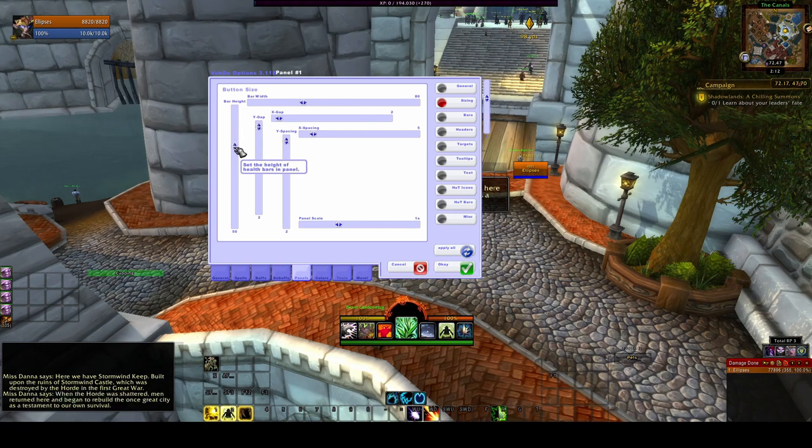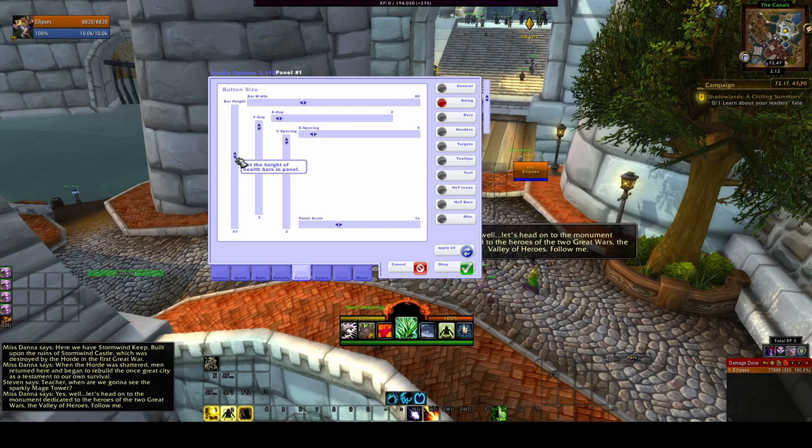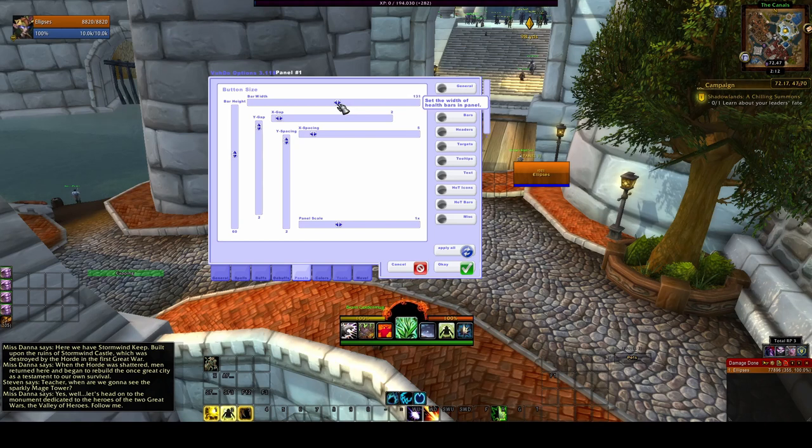Next we're going to change the bar height. You can drag it down and make these really big if you want. I usually pick an even number — I think I like to make these about 125 or 130... let's say 150. I like the bigger panels; it makes it easier for me to see, especially with a druid where you have a lot of HoTs that you're going to want to see broadcast on the panel. You need the room so it doesn't get too cluttered and you can still see the health bar.